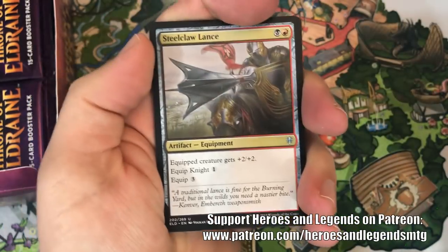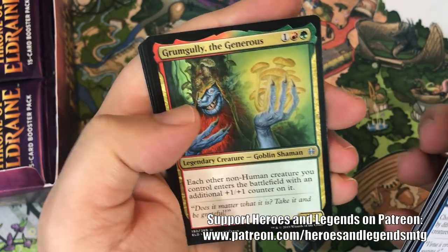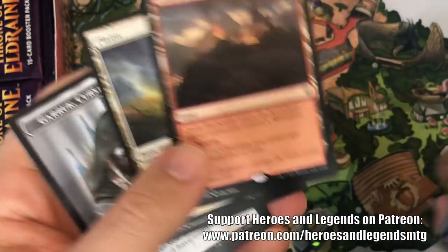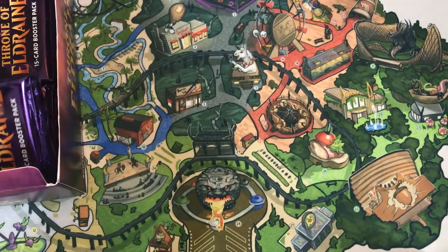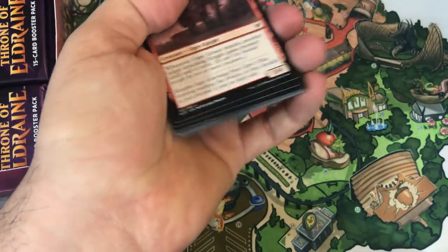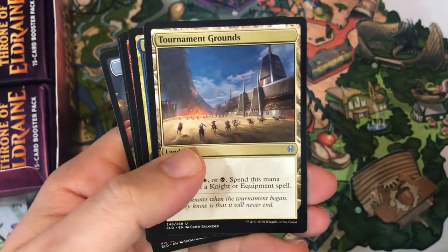You would think a Showcase card would kind of stand out. Steel Claw Lance, Epic Downfall — good uncommon. Grum Gully the Generous, and Castle Embereth — very good card right now for aggressive builds. I was thinking of trying that out in Arena, but I'm really apprehensive about cashing in wild cards right before something could happen with the Banned and Restricted list. Maybe I'll just wait another week and decide.